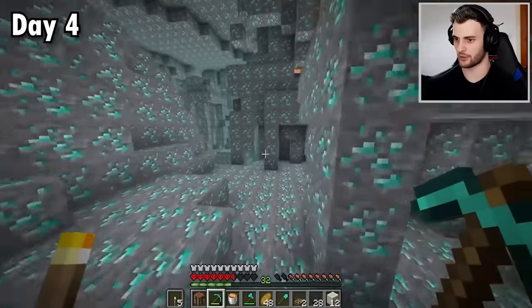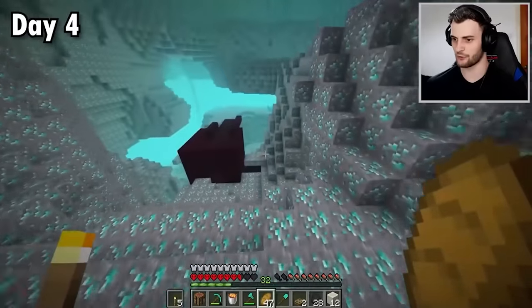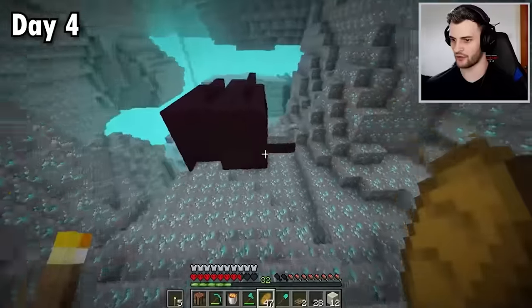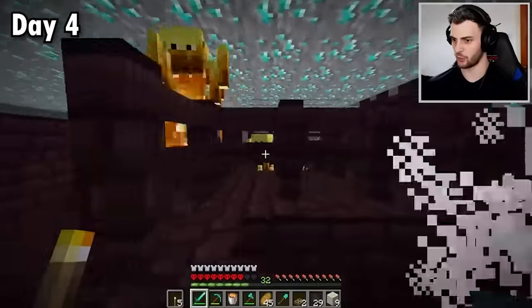I dive mined through one block and we already made it out — not as much of a dead end as I thought. And look at this, it sticks out really well in the diamond area — we have got a fortress! This is perfect. We're right by a blaze spawner and it's a double spawner, which will let me get a lot of blaze rods very very fast.